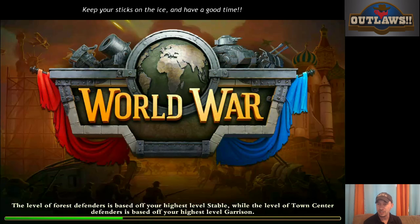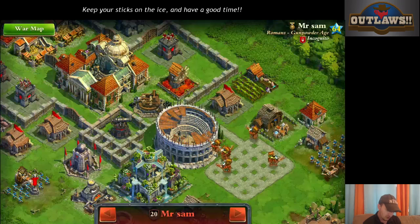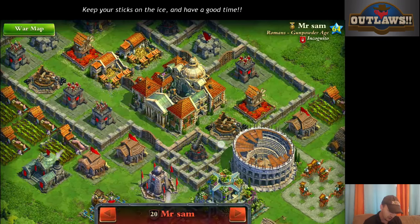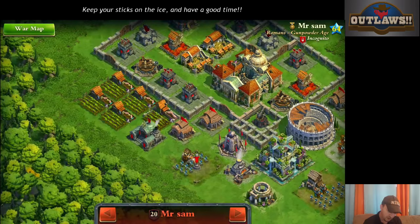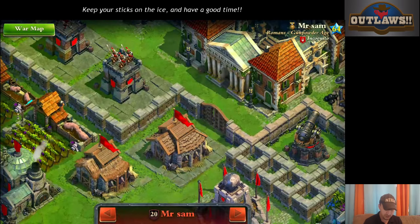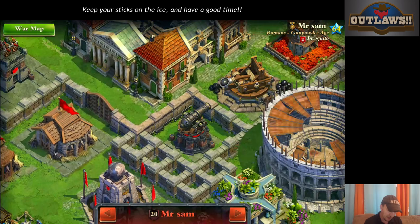Let's go through some of the other bases as examples. Here we've got an excellent drop location and rally point because we know that all of our troops have a range of five, and this is only one, two, three spaces away. We can get within three, so all of our troops would have the ability to fire upon that.